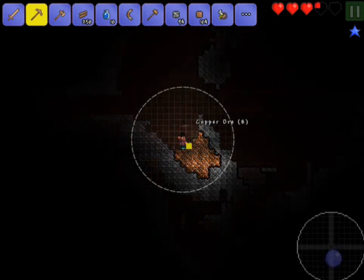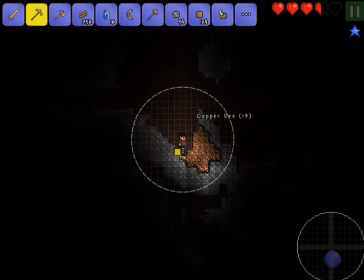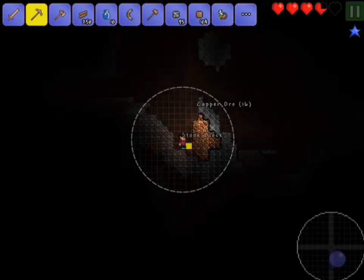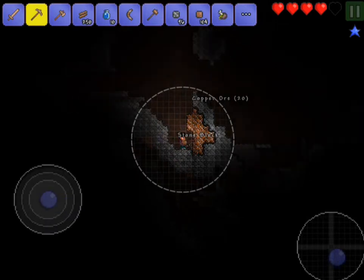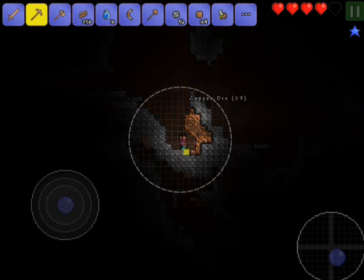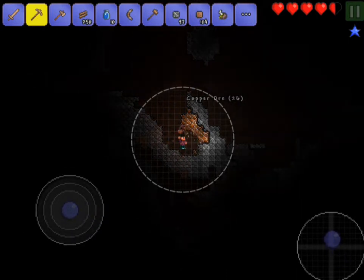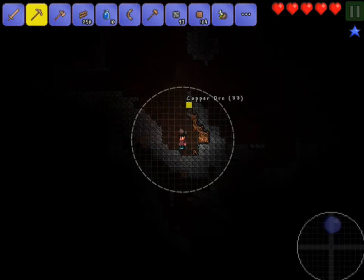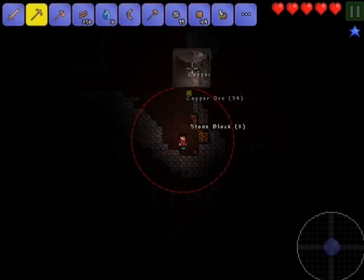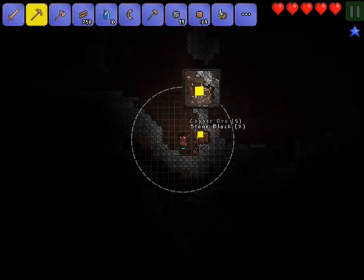Just looking around here really quickly. We'll get this copper - that should be some pretty good copper. I'll definitely do some mining later and stuff like that just so I can get some resources. Let's just get the rest of this iron ore right here really quickly, because I have to mine it like this right now. There we go, got that.